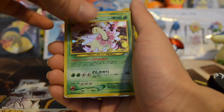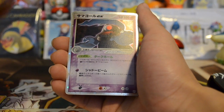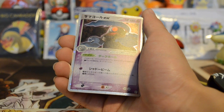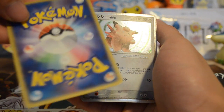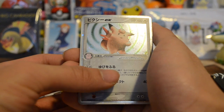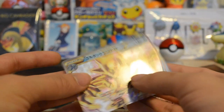A Meganium holo from the same set. We have a Lanturn Prime — good condition, maybe lightly played. This one was pretty cool — a Dusclops EX. Look at the condition of this — probably one of the better conditions. And a Clefable EX. We have this trainer card with all the Misty bits and whatnot, and a Golduck. That was it.